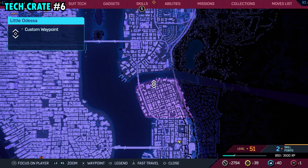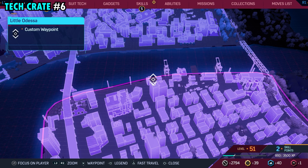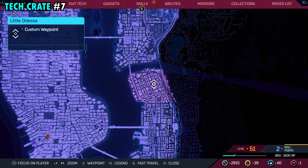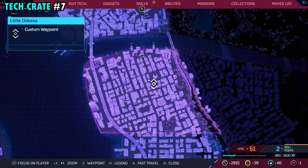Number six is located on the far northern side of the district, and this one is going to be on top of this tall building that we have marked right here. Go ahead and make your way all the way up top, and right over here in the middle, you will find tech crate number six.